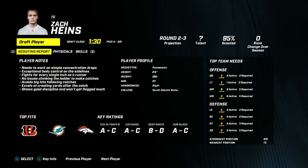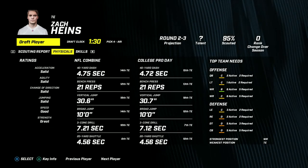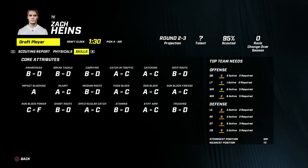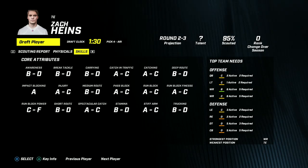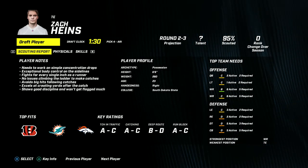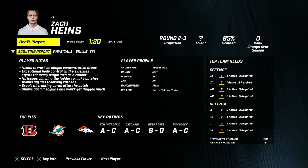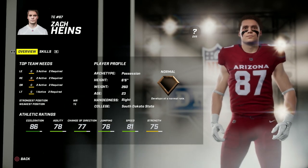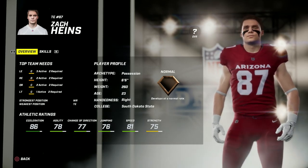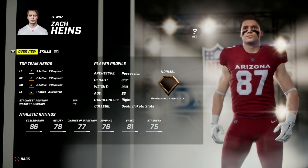I'm going to go with Zach Hines. I really like using two tight ends - this guy looks like just a monster run blocker. We have nothing behind McBride, and this could be really nice because right away he could come in as essentially a split starter, kind of how a third corner or third receiver is used. We want to try to run the ball and I think this guy can help. McBride's got two years left and will want big money, so it gives us flexibility. I love seeing that impact blocking A. We're going with Zach Hines as our first pick in the third round - 86 acceleration, 81 speed.